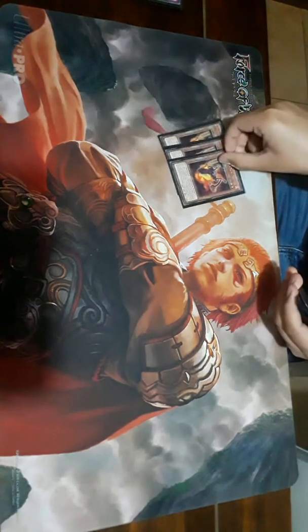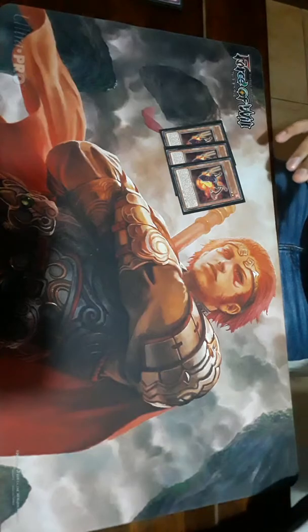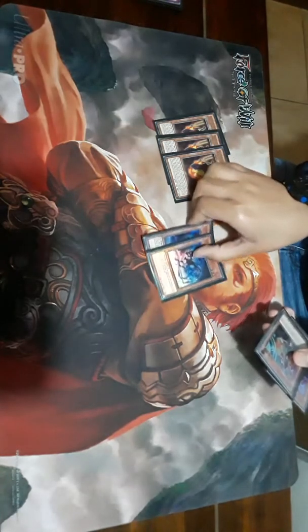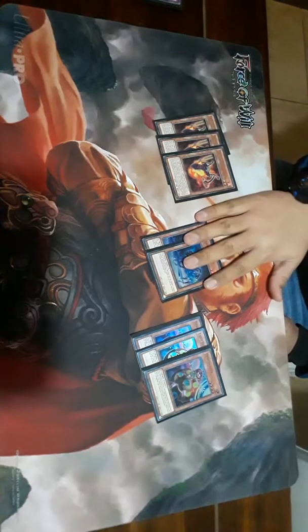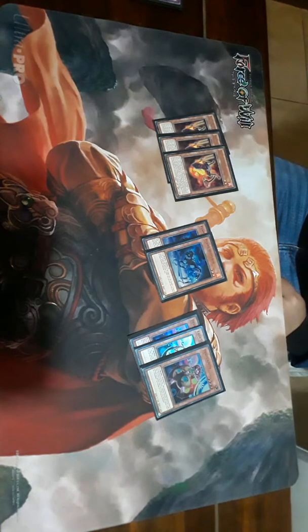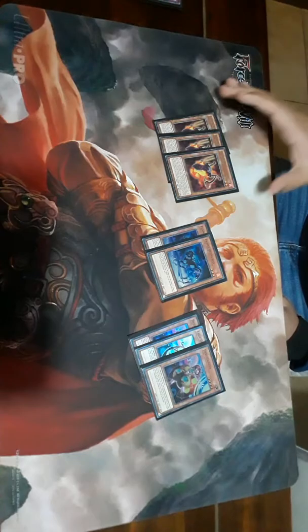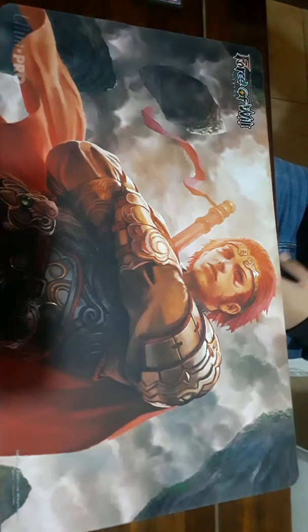Here we're playing three Red Resonators. We're playing the improved Salamangreat version — we're playing a firefist synchro monster, not the Salamangreat synchro. We're playing two Flame Buffalo and three Lady Debug. Some people go three Buffalo and two Debug, but I'd rather go three Debug. I used to play three Debug and three Buffalo, but it got kind of iffy, so I went with this lineup instead. When Flame Buffalo is summoned, you can special summon one level four or lower monster from your hand, so if you have this and Debug you can easily synchro summon and extend combos.